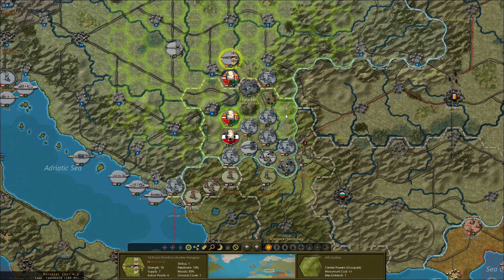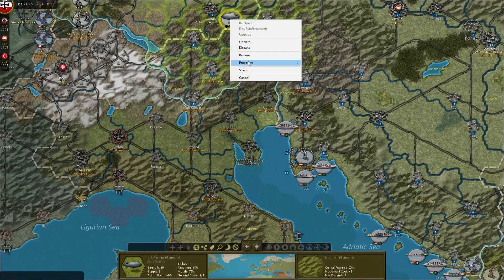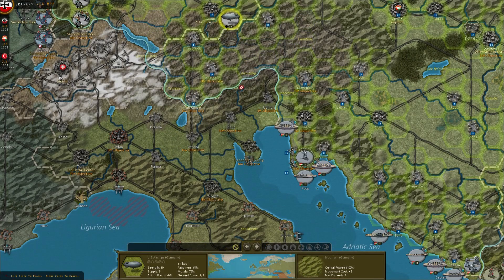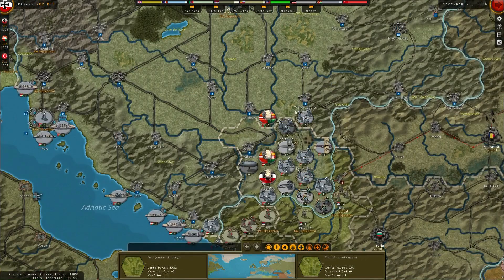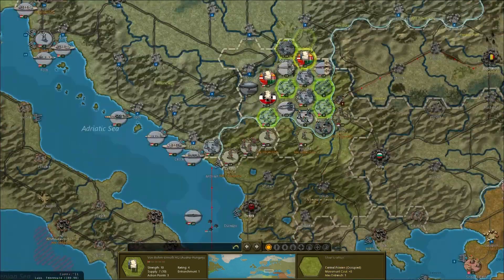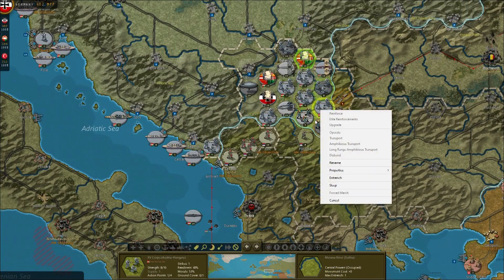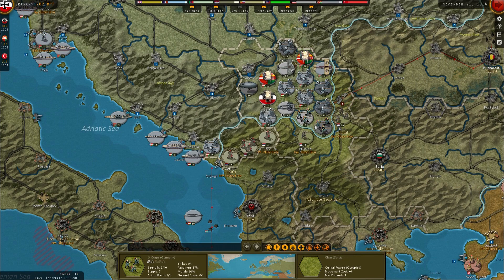We'll bring our aircraft up as well. To make sure we complete the job I'm going to operate my airship across as well. Move this guy down, move our commander forward. I can entrench that guy - he's actually got a strike left but I think it's not worth it, so we're just going to entrench that corps there.